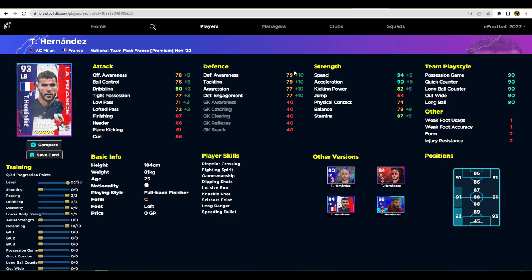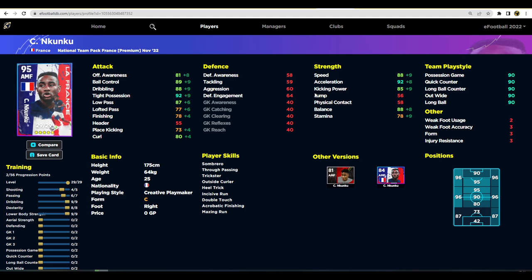Next up we've got Hernandez — this isn't the best version of his card that's been released, but it's still a very, very good card. He can play at left back or left mid — a very solid player. The biggest thing about him is his speed and ability to get up and down the pitch. He's got player skills including pinpoint crossing, long ranger, fighting spirit, incisive run, and speeding bullet as a play style. There's a lot of gold for this card and he will definitely be in your team if you don't have him — especially if you're a newcomer, this is the most bang for your buck.